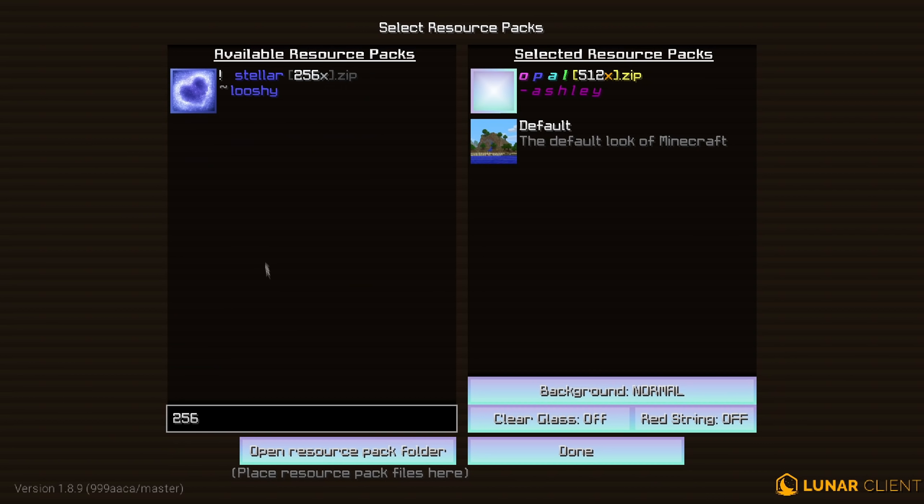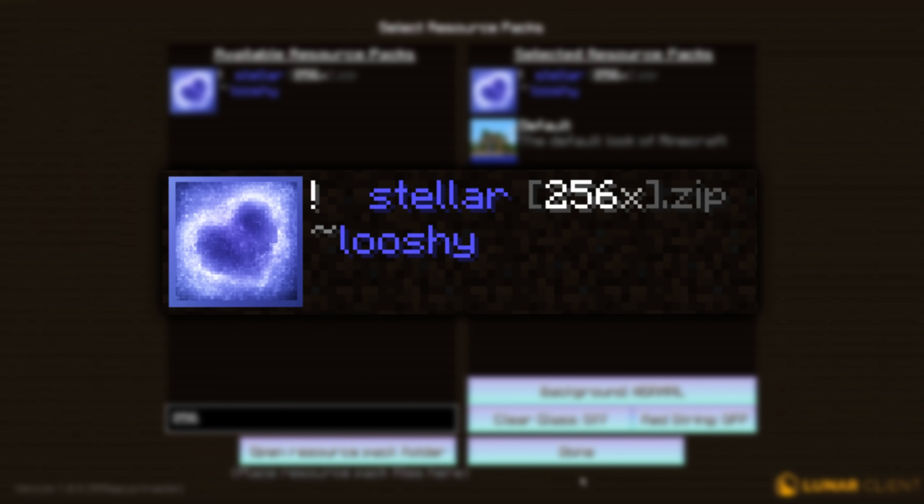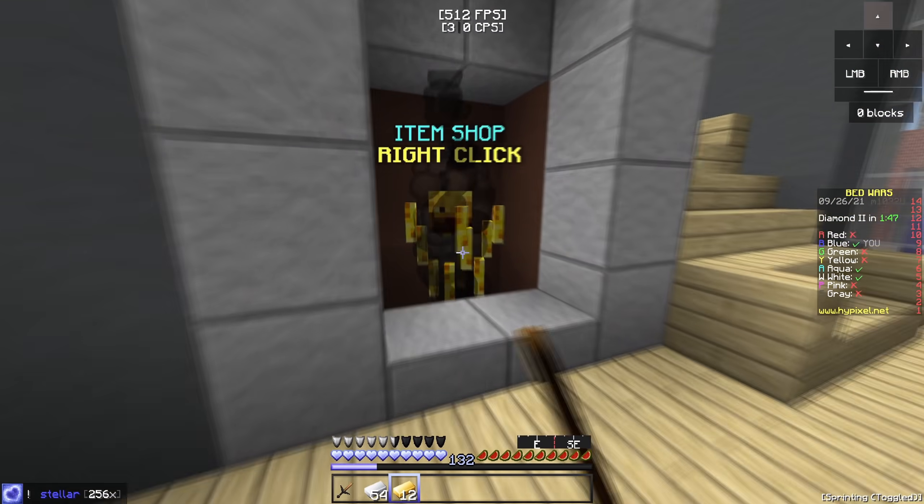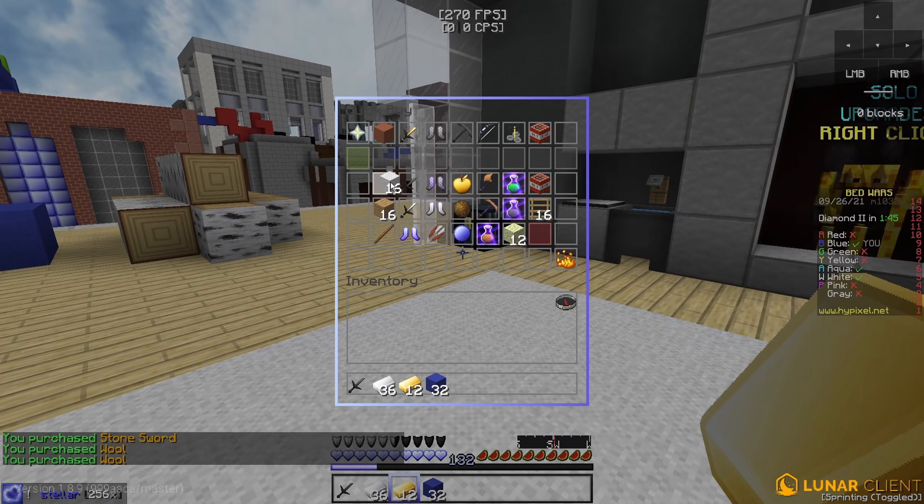So let's go down to 256x, which is gonna be Stellar by Luchi. Alright, first impressions — this pack actually looks a bit more detailed. It's probably not, but it does look a bit more detailed.